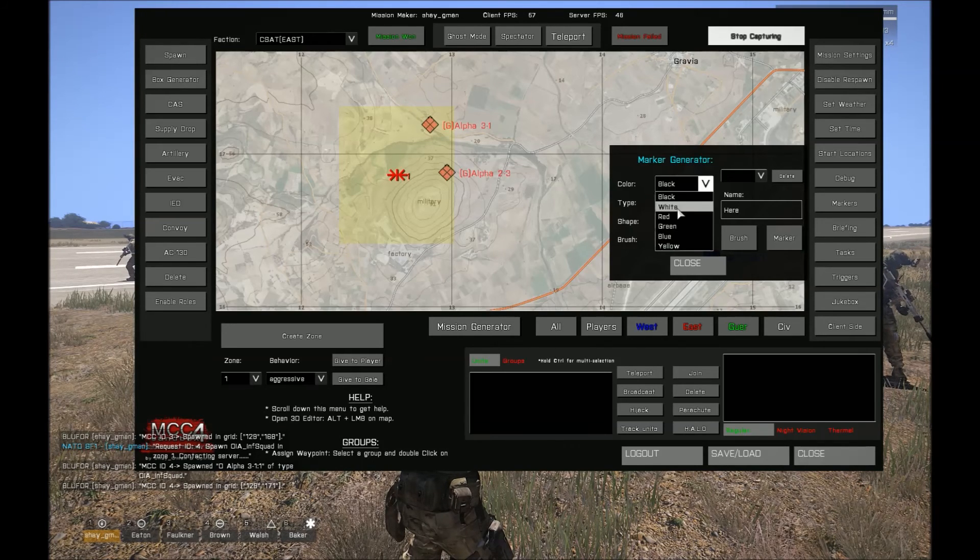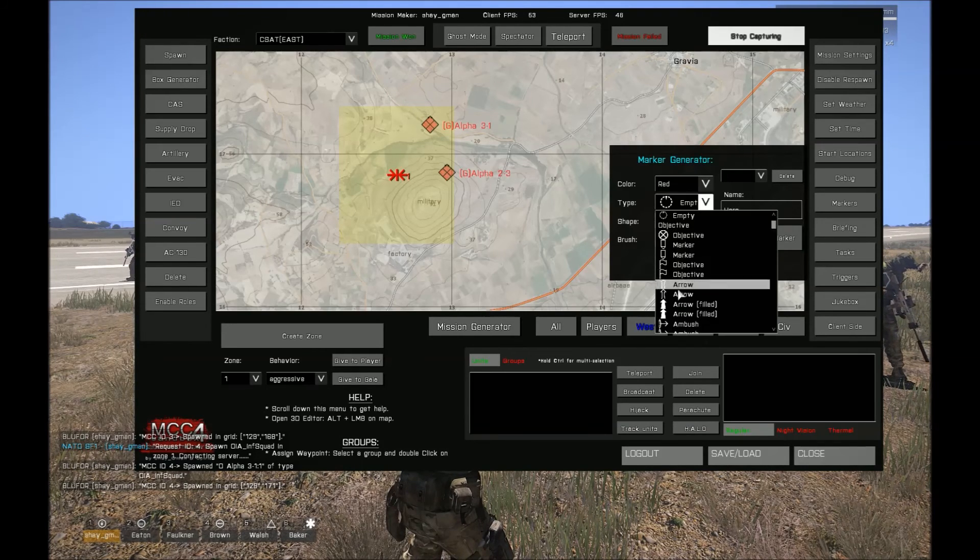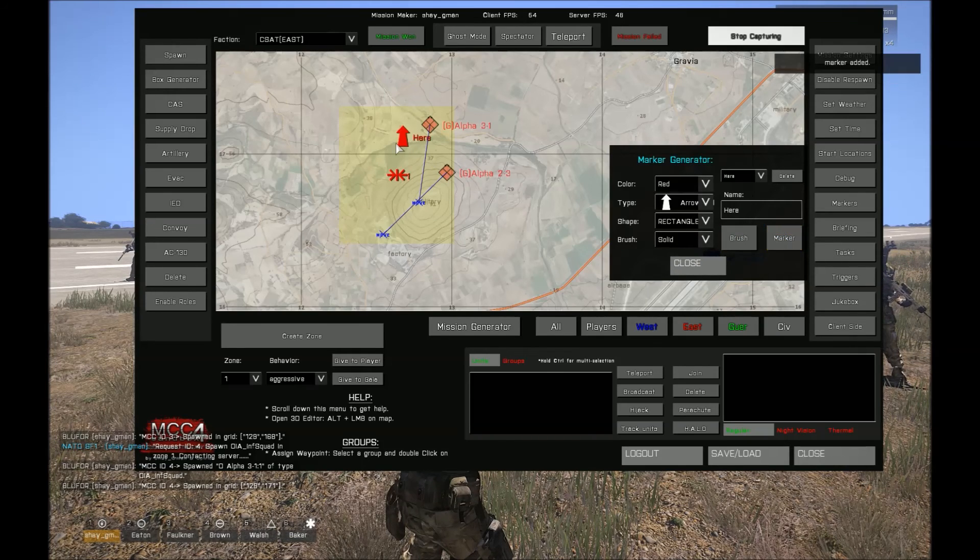If I say here, I will choose this arrow and I will put this marker over here. You can drag it and you can rotate it.